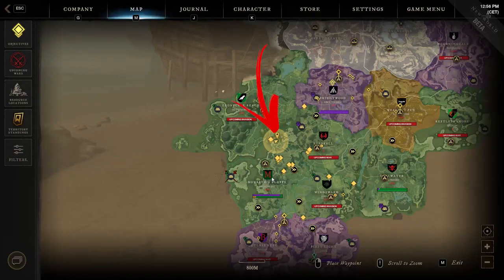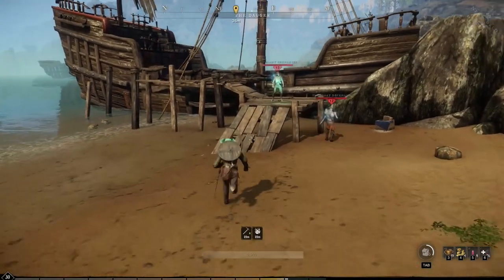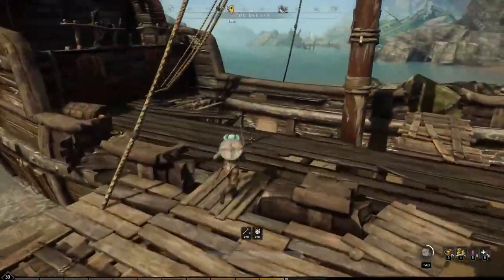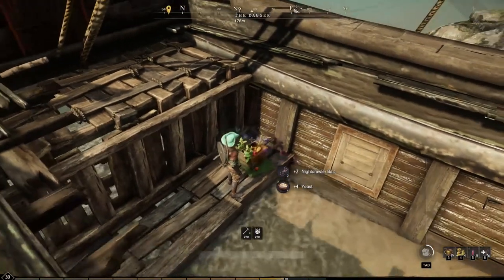The first location is in the upper section of the region. To be precise, on the shores you can find the dugger location you have to explore — a pirate wrecked ship. Using the Pure Dog platform, get on board, where you will discover a huge floor hole where you will spot the first supply crate you can loot.